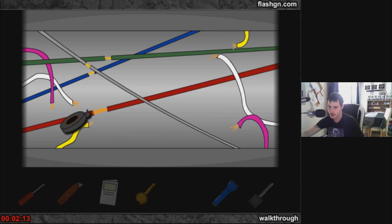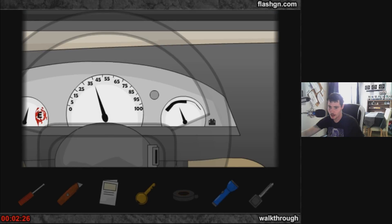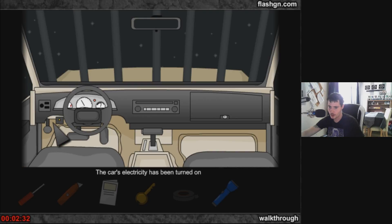We've got some electrical tape to wrap these up. We're on two minutes fifteen — we've got two minutes before the kidnapper comes back. Let's wire these up. That's all done. Now we need to put the ignition key in. There we go — we have power, guys, we have power!